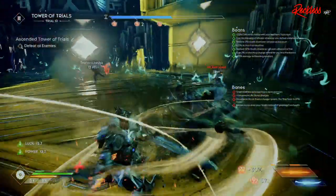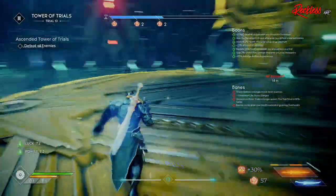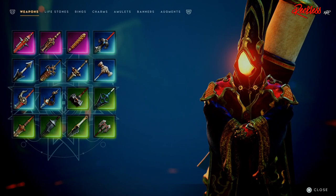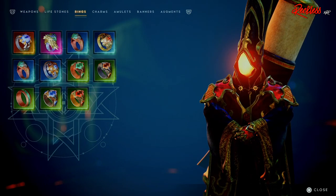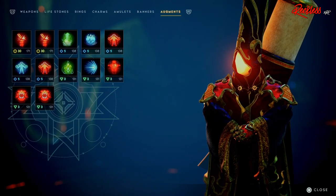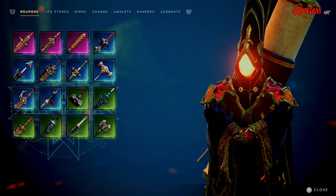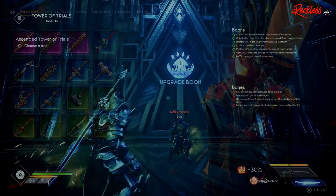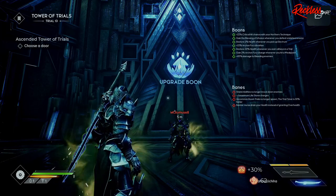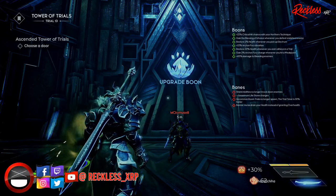Last but not least, let's talk about Xenon. I made a video about a week ago talking about Xenon as an actual vendor, and they did exactly what I was thinking — they made Xenon a vendor. He has items you can purchase with electrum along with other materials, and his inventory refreshes with every completed story mission and when you beat a Dreamstone final boss. He will sell legendary items, but Xenon will never have any weapons with two primary stats or Primal Items, so there's no point waiting for those. You can only get those in the Ascended Tower of Trials.